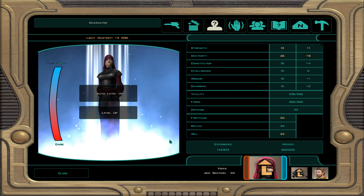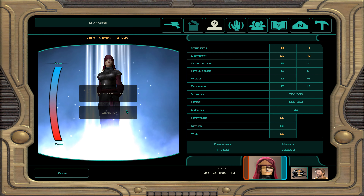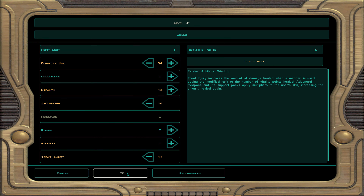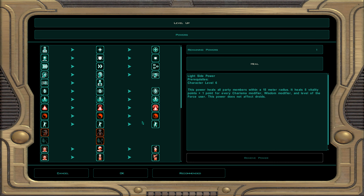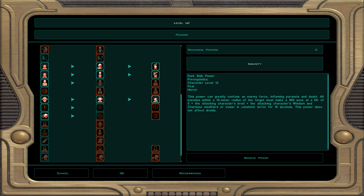Now this section, the last section, covers levels 41 to 50. Let's start with level 41 in the Jedi Sentinel class for Visas. Computer use, awareness, and treat injury. For powers, I'll probably start on some dark side powers. I'm going to do insanity — it's a very powerful AOE lockdown force power. It's a dark side power but Visas can use it freely without much penalty. It's a very powerful one to use, so definitely want to pick that.